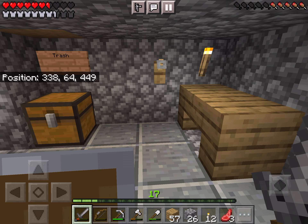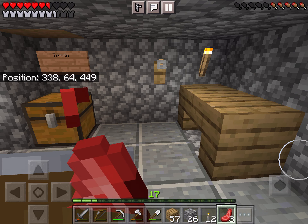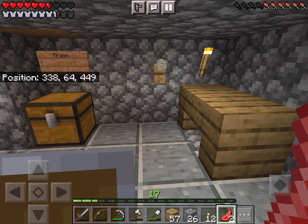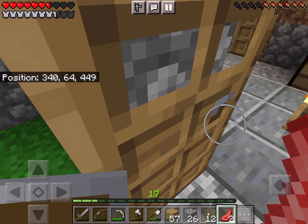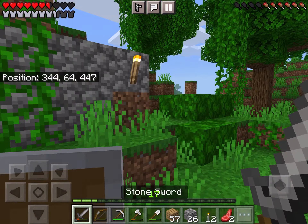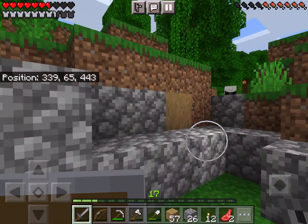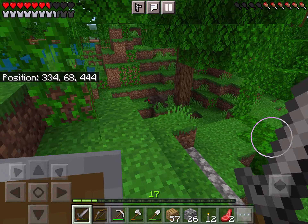Hello and welcome back to another Minecraft let's play video. Today I would like to finish up my bedroom or just improve how our house looks, because right now we have this cobblestone in the middle of a hill with this stripped oak there. It all looks a bit weird, doesn't it?